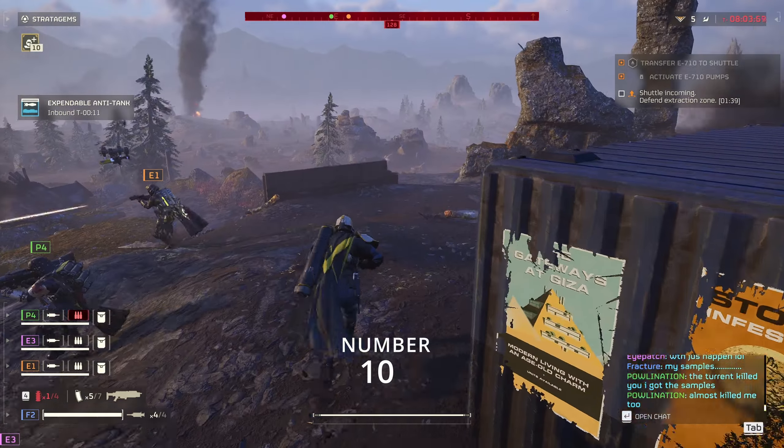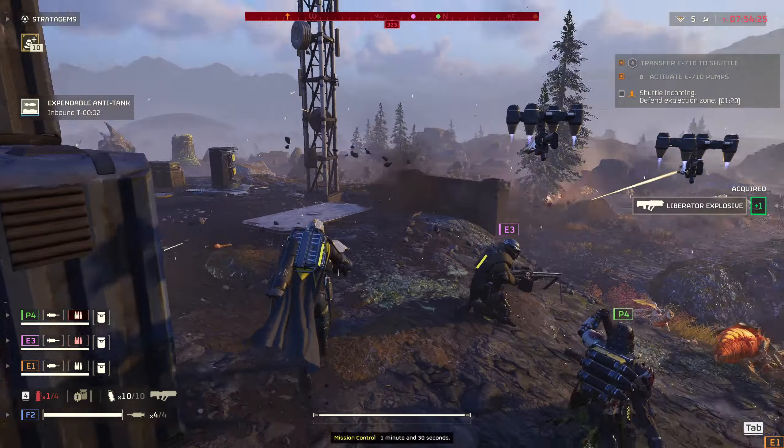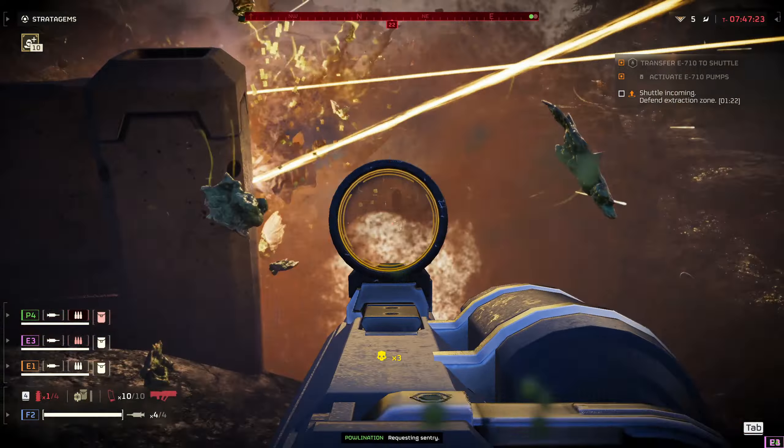Number 10. This goes without saying: do not call down evac if you reach the beacon first and your team is way behind. This causes enemies to spawn between your team and the beacon, especially if they're already being chased. Don't be that guy.